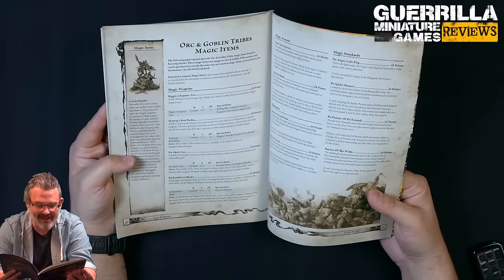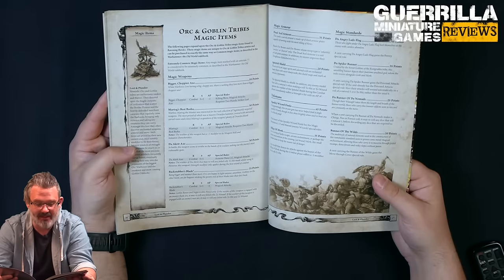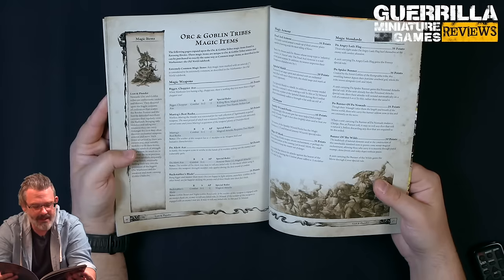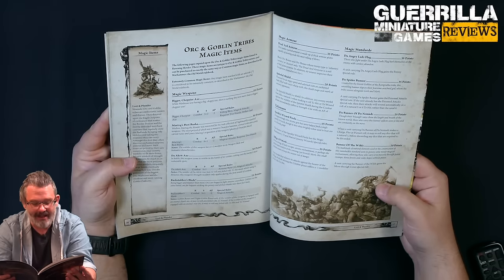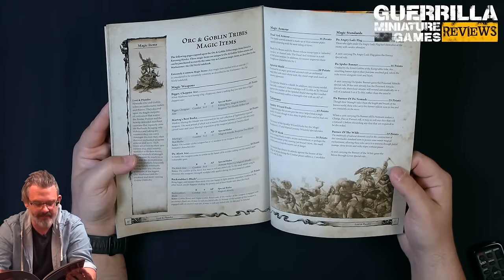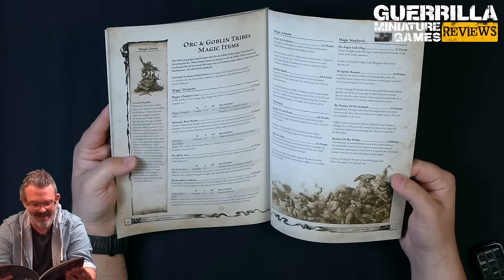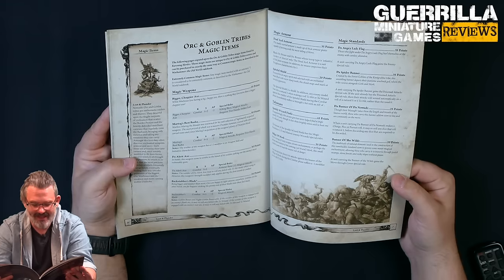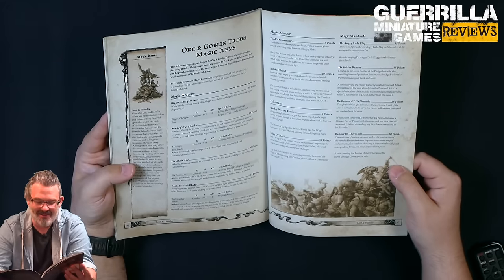Martok's Best Bastion is an old magic item returned: plus 1 Strength, AP minus 2, Magic Attacks, requires 2 Hands, and gives plus 1 to Weapon Skill and Initiative - great especially for the Orc War Boss who's slightly lower than the Black Orc. The Diacrit Axe at 30 points is plus 1 Strength, Armor Bane 1, Magic Attacks, with rerolls on failed hits - though the Strength modifier only applies in the first round of combat. The Backstab Blade for Goblin Bosses and Night Bosses only at 25 points: if the wielder is engaged in an enemy's flank arc they can reroll failed wound rolls; if in the rear they can reroll failed hits and wounds, plus 1 Strength AP minus 1 - a cool little goblin weapon for Wolf Rider bosses.